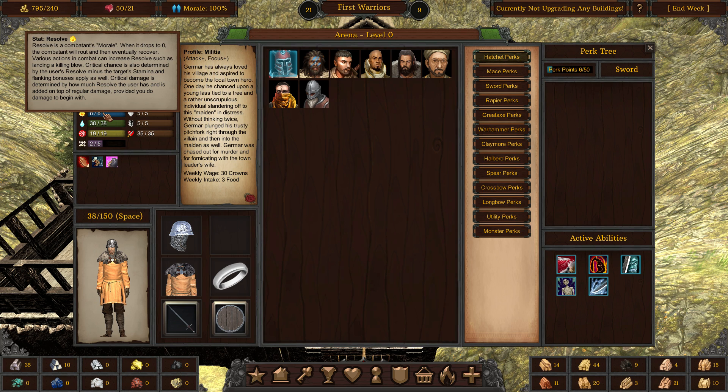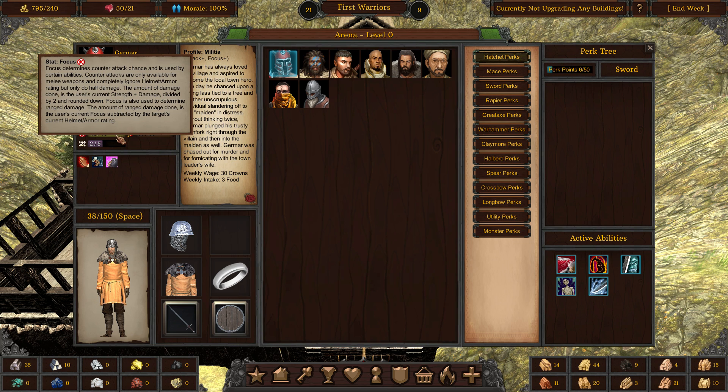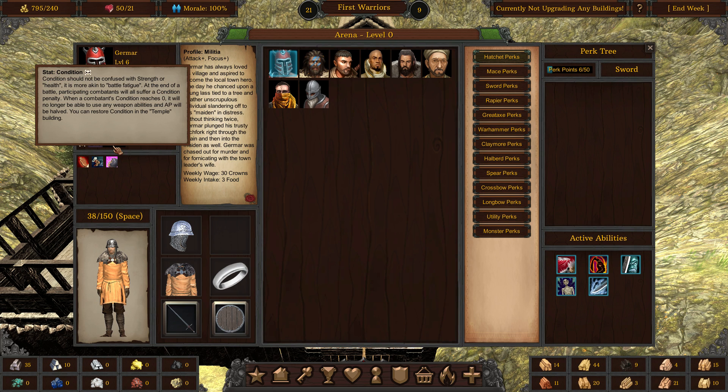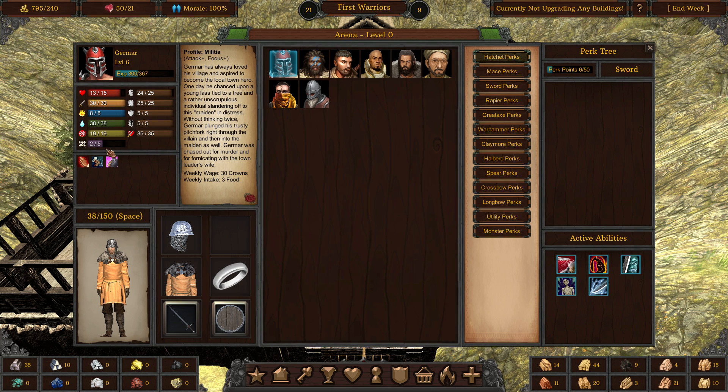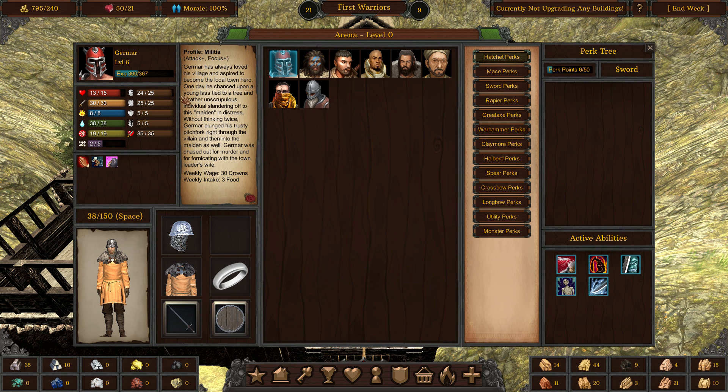Resolve is basically morale, and it's also related to critical chance and stamina. Stamina — if you run out of stamina, it's very, very bad. Focus is for range damage. Condition: they can go into five missions, and after that they'll get very tired and basically useless in combat because they'll start with half of their action points. And that's about it for their stats.